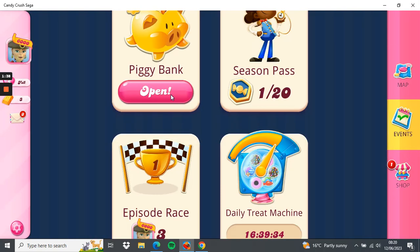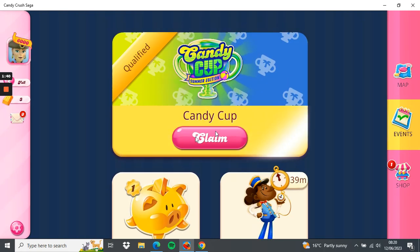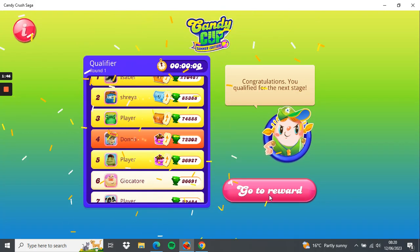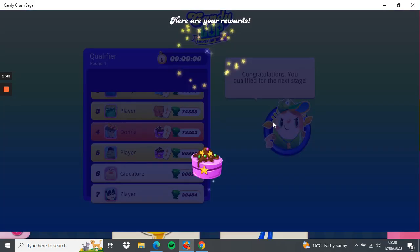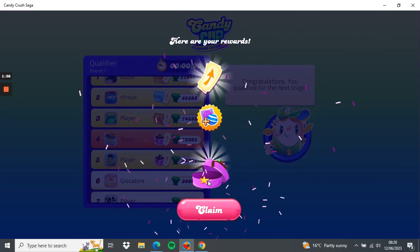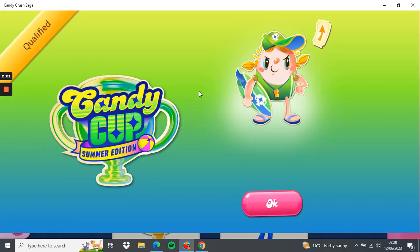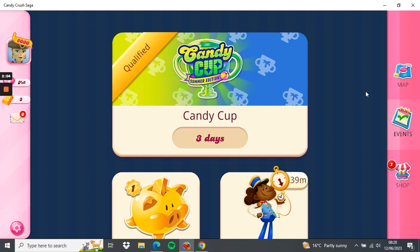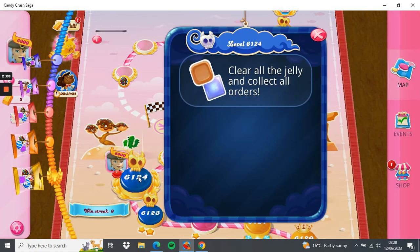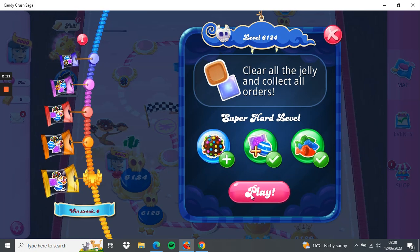Going back to events because there was one at the top to claim — the candy cup. The reward is a wrapped candy, a striped candy, and one of those coupons to skip the first by the looks of it. Okay, back to map level 6124, still stuck on this one — let's give it some welly.